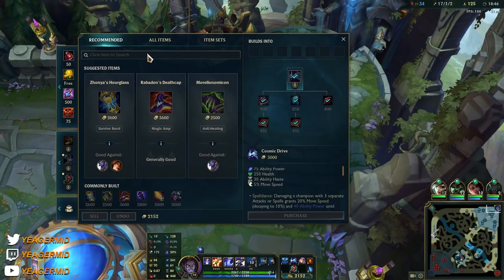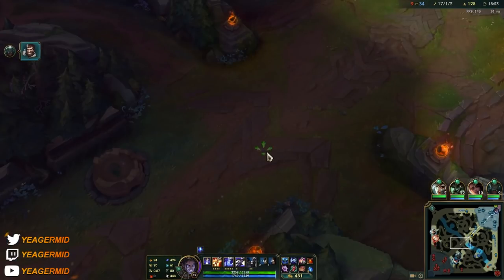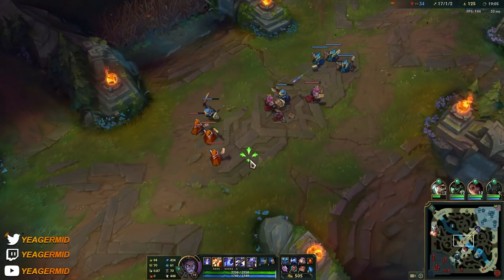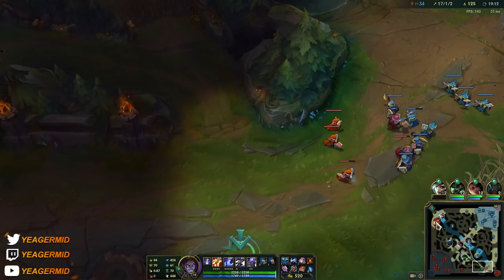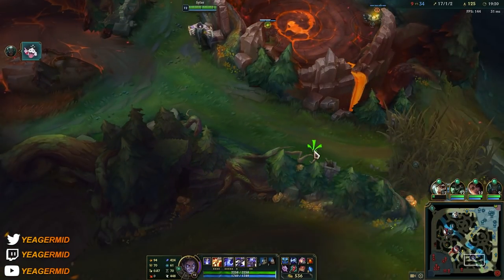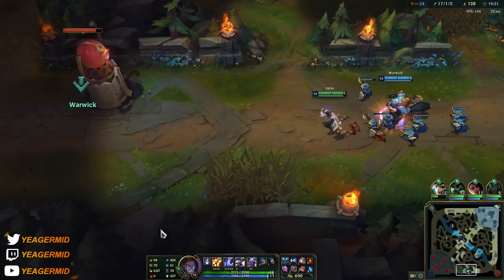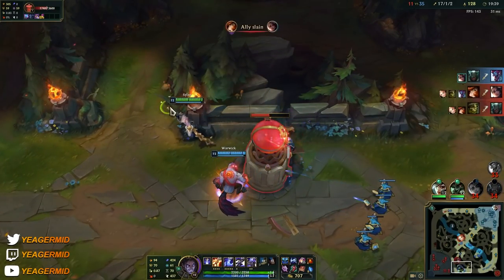Next item: Zhonya's Hourglass if you need the defensive stats. But Shadowflame — they have a lot of shielding in this game, and how it works is: if you attack someone who's being shielded, you get that magic pen instantly. Flat magic pen is extremely OP against squishy teams because they won't be building much magic resistance. Shadowflame works as a super OP bursting item if they have a lot of shielding. It doesn't directly counter shielding like Serpent's Fang — it's more that it gives you increased damage against shielded targets, so it doesn't remove the shield but the increased damage is nice.